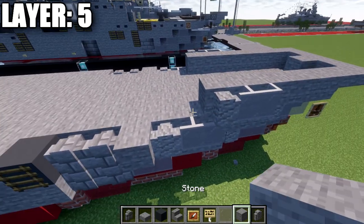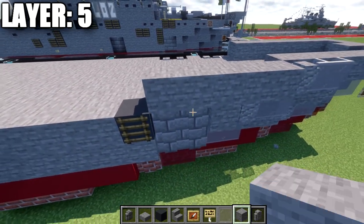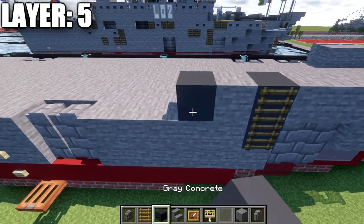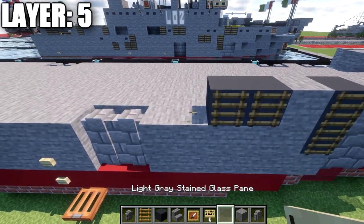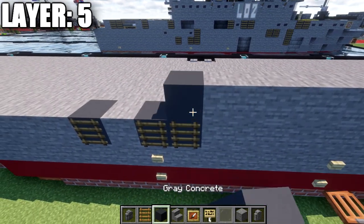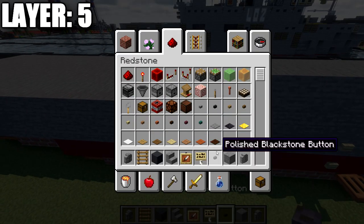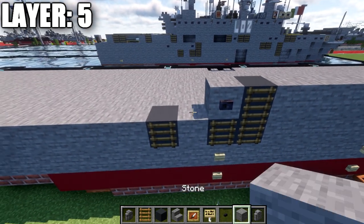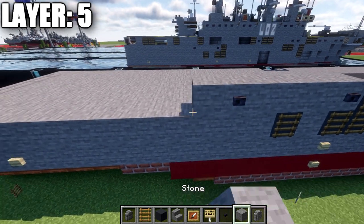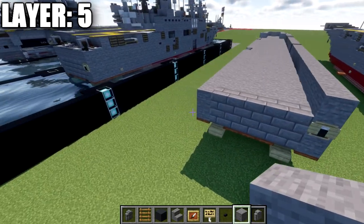Now into the differences on the right side: five stone blocks, a gray concrete block, and a ladder. Then a stone block, two gray concrete blocks with two ladders on the side. Then ten stone blocks, gray concrete with a ladder, a stone block, and a polished blackstone button on the side. Four stone blocks back, another polished blackstone button, then eleven stone blocks bringing us to the rear.